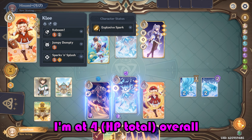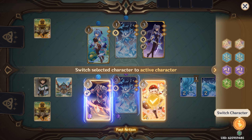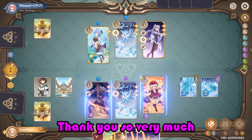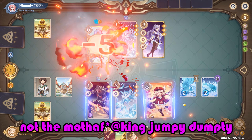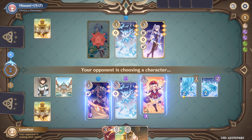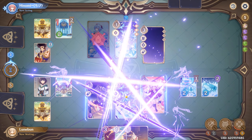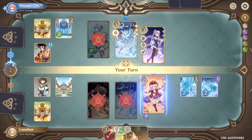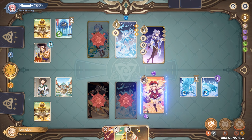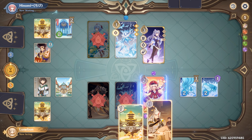I'm at four overall. Wait, no — you're five. Oh yeah, you're right, thank you. Jumpy — no! Not the motherfucking Jumpy Dumpty! And then this. Oh crap, there goes two agents. The tables have turned, but I know I'm gonna die because you've got two. I might be fucked.